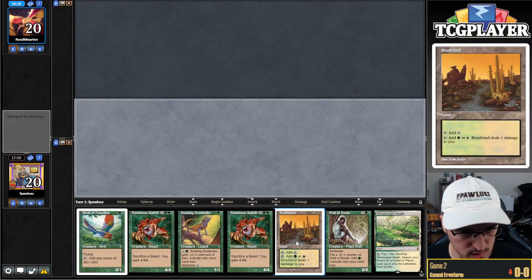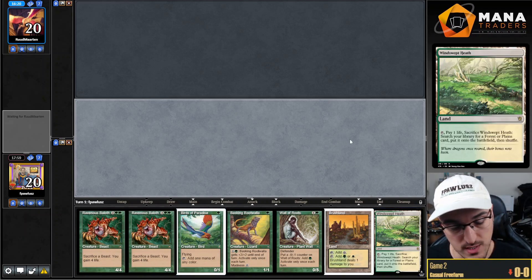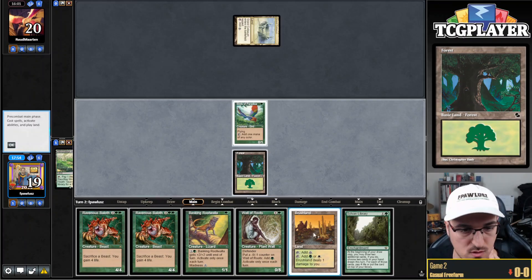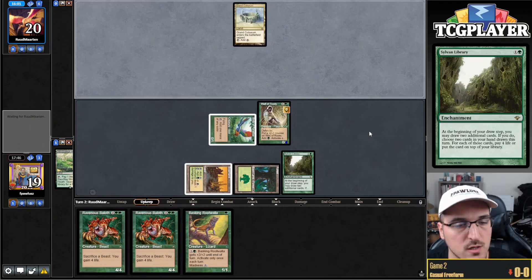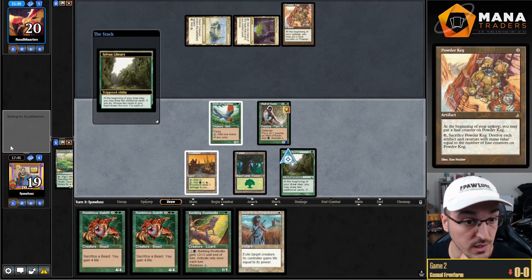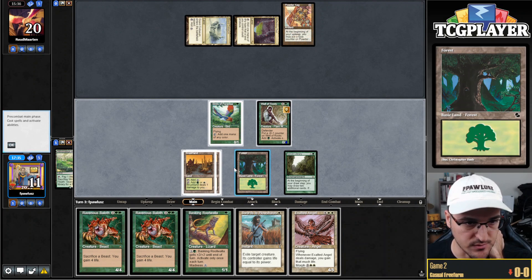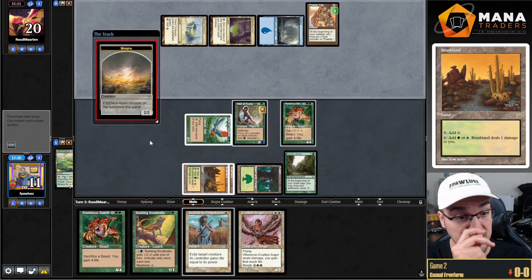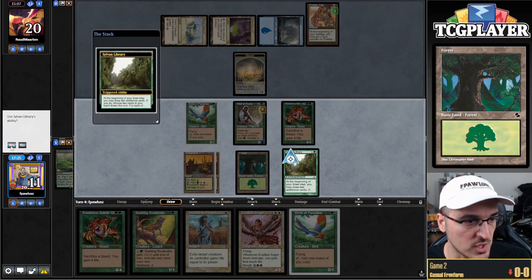Keep this hand - it's pretty nice and clean. This is going to be turn one Bird, turn two Wall and potentially Rootwalla, then hardcast 4/4s. Turn two, fetch, play Bird, say go. Library is a great draw - fantastic draw. Now we get to go with a 1-2 punch right there. Powder Keg - that's just way too slow. Swords to Plowshares is a good one. Let's see what Library yields - my best draw would be a Survival. Exalted Angel. I think I'm just paying eight here, all these cards are fantastic. I also have a Baloth so I'm not even that afraid of losing some life.